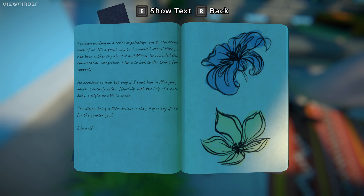I have to look to Qilung for support. He promised to help, but only if I beat him in Mahjong, which is entirely unfair. Hopefully, with the help of a cute kitty, I might be able to cheat. Sometimes being a little devious is okay, especially if it's for the greater good. Like art!